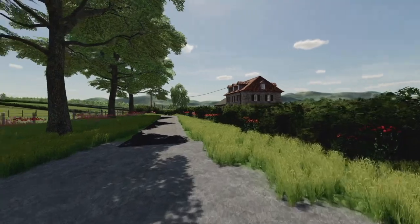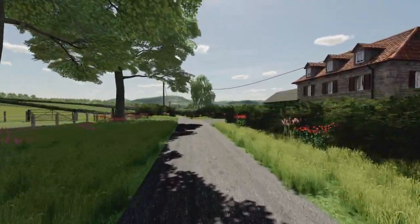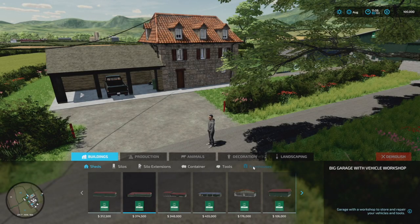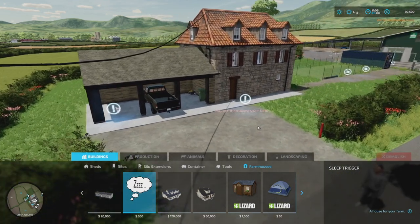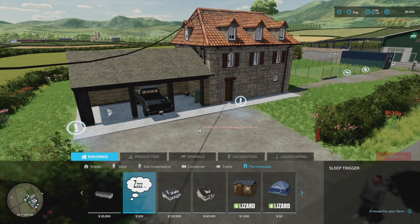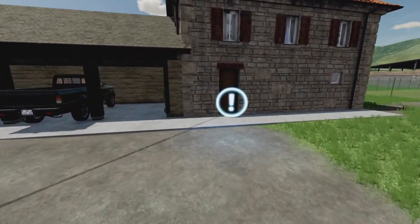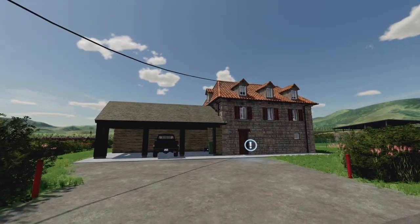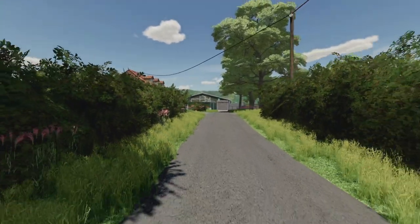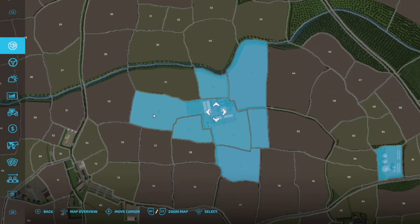The main farm area is pretty standard, very easy to get around, and it looks very good. Now let's set up a sleep trigger. Go into farmhouses, find the sleep trigger — the little Z's — and place it down. Note that the sleep trigger will be offset to the left or right, not centered, but wherever it ends up placed is fine. That is your first farm, Greenlands Farm — this is where you start and where all your fields are.